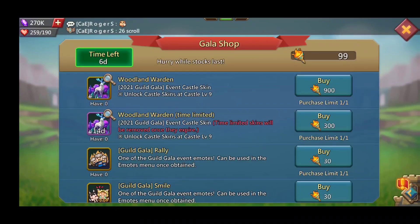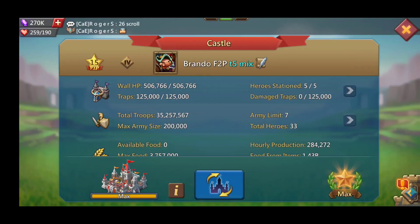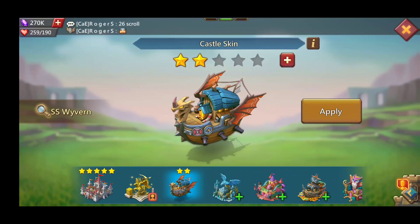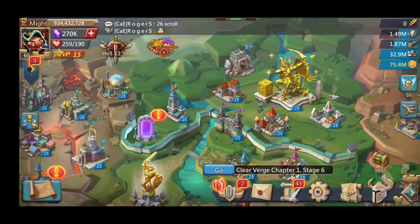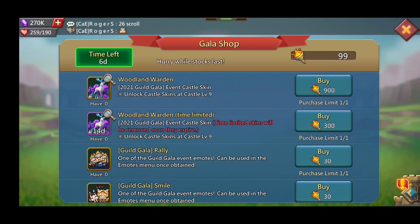That event is called the Gala Shop. This is sort of an event — you guys might remember earlier this year we were able to get the SS Wyvern skin, where it was available for about one week and you had to get a certain amount of coins or event currency to purchase it. Well, this is a similar event. This is the Woodland White Warden castle skin.